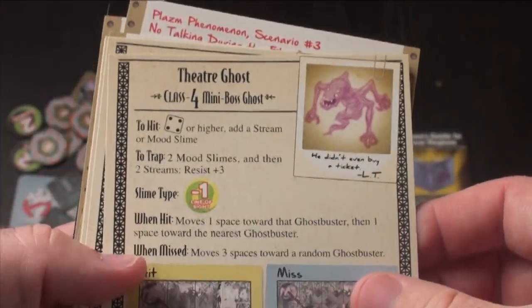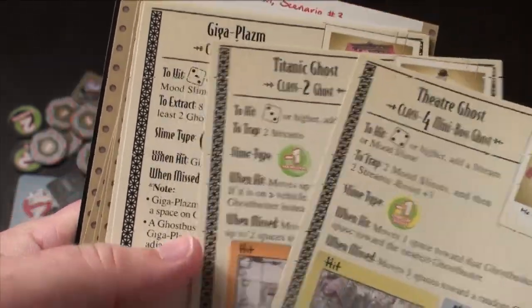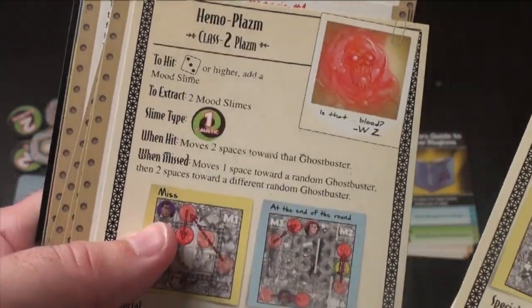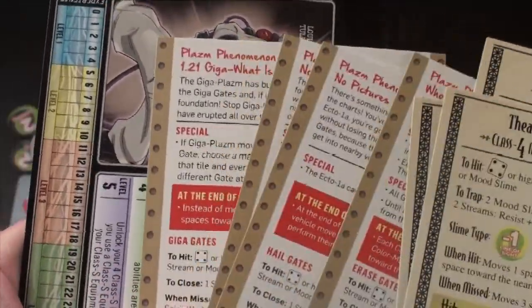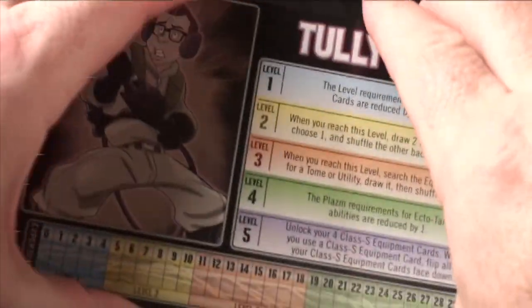You're going to get some new monsters: the Theater Ghost, which is a class four mini boss; the Titanic Ghost, which is a class two; Gigoplasma, which is humongous; and Hemoplasma, which is a class two. You're also going to get a new scenario. It comes with four scenarios making up one campaign. I don't want to spoil anything, but you can see how it's set up.